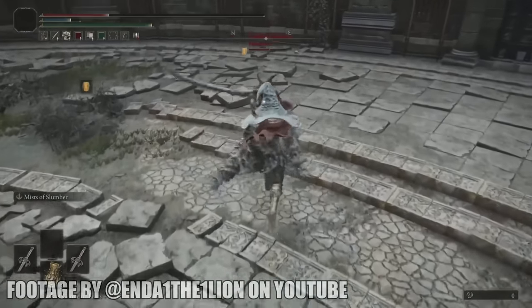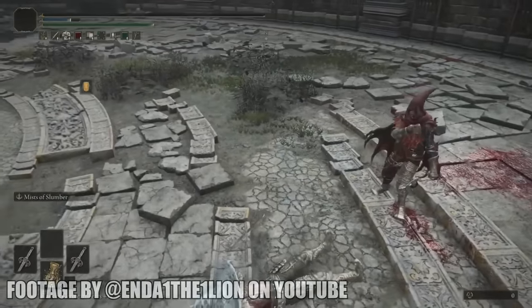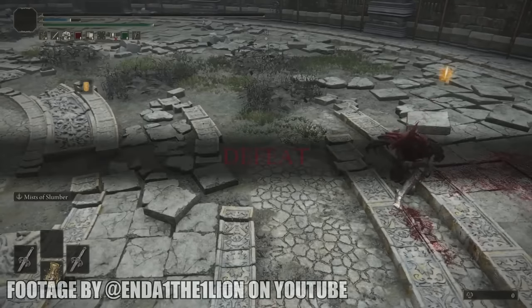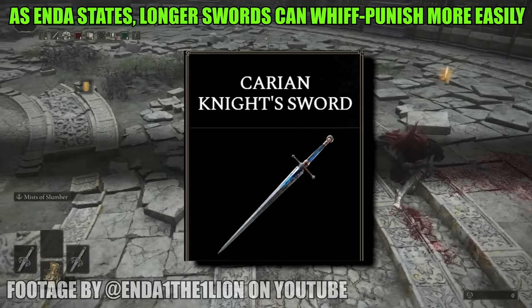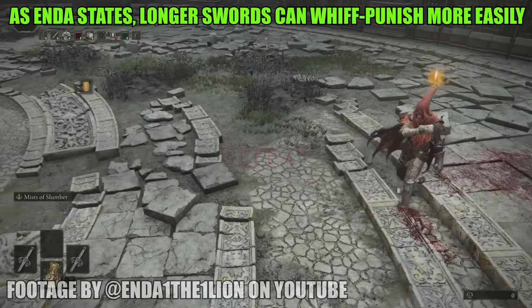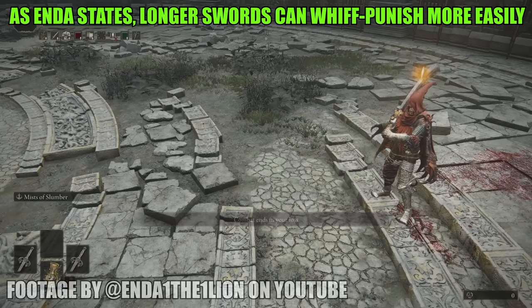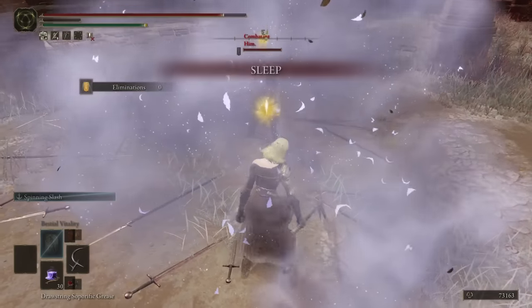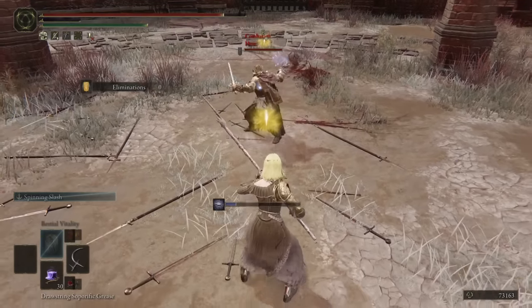Therefore, it is advisable to use long and fast weapons against the Saint Trina swords for a better chance of success. As seen in the clips, longer-ranged straight swords would have been able to outspace those situations. Also, something very important to mention: if you jump just before getting put to sleep, the stun will be nullified.